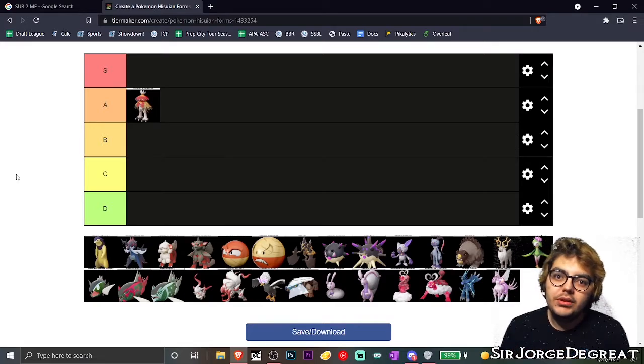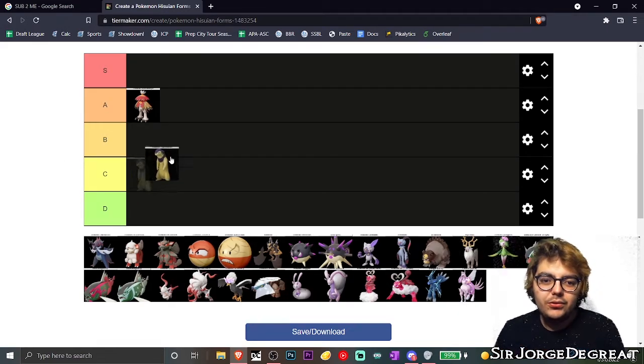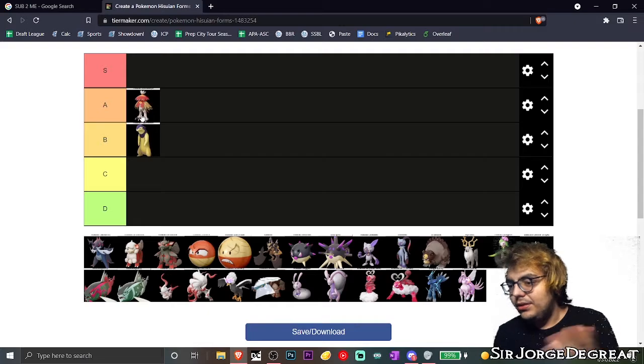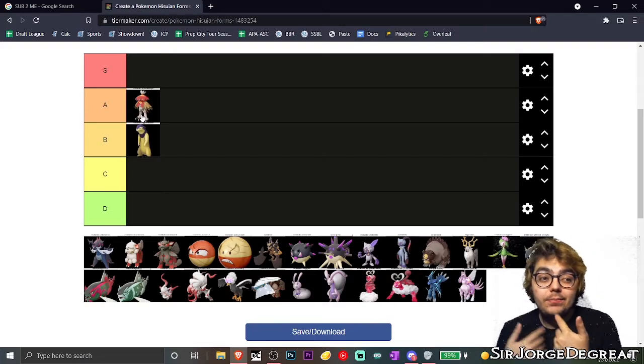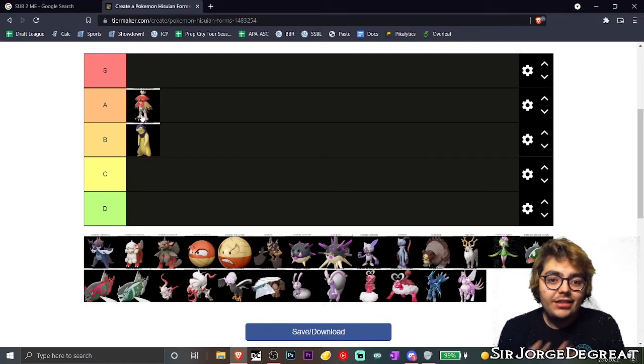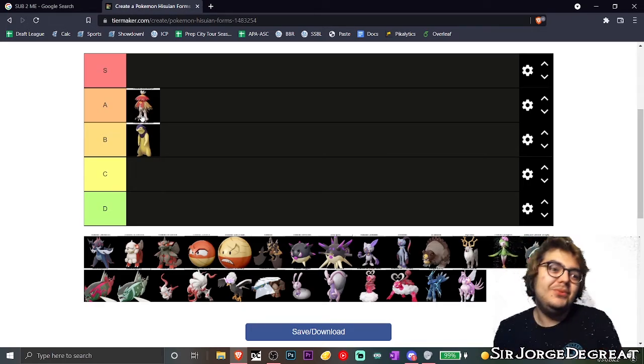Next up, we got Typhlosion. I think Typhlosion is actually really solid. It's definitely like the 420-friendly Pokémon — I know a lot of my friends absolutely love it. For me, I'm just kind of neutral toward it — I've always been neutral toward Typhlosion. I don't hate it, I don't love it. It's definitely there, and I appreciate it existing. I think it's a fantastic addition.